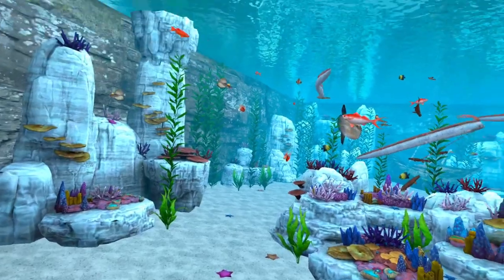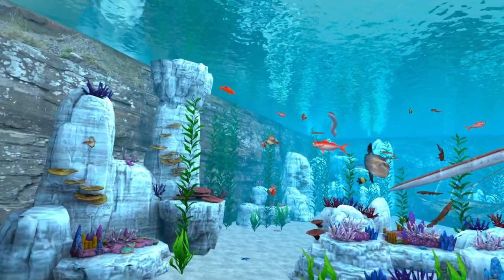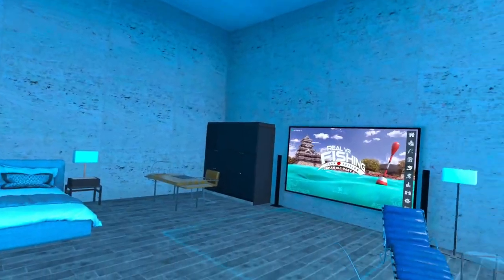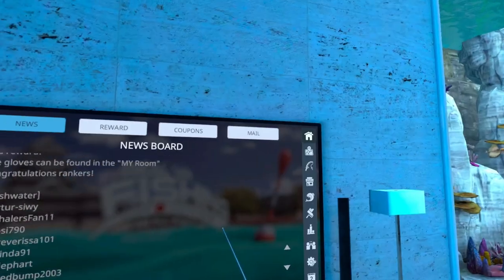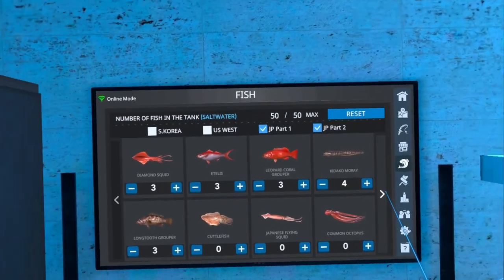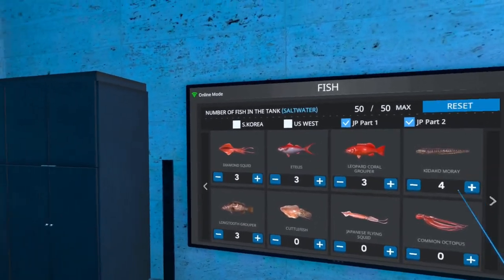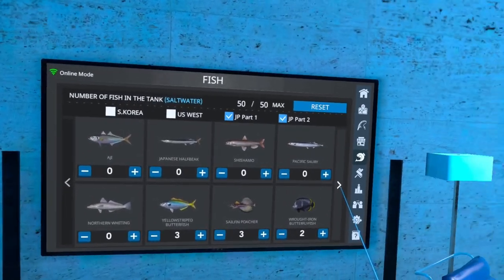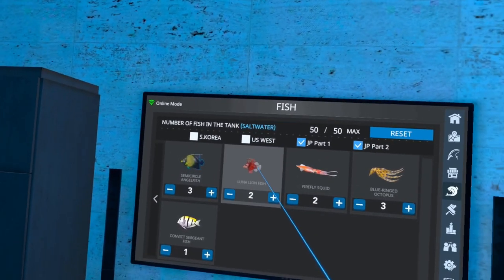It also works on getting your crab down here. So we are going to be catching an eel, a squid, and a lionfish — specifically the diamond squid, the Kodako Moray, and the Luna Lionfish.